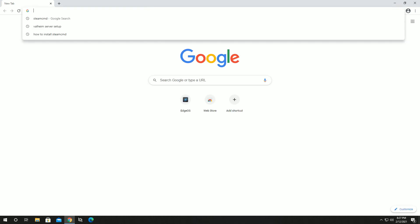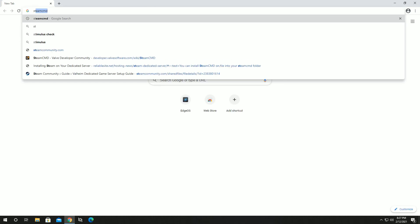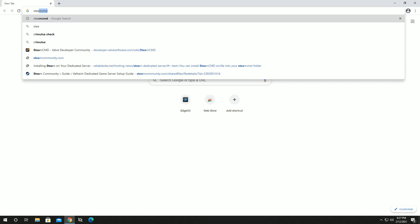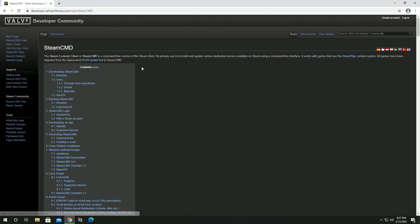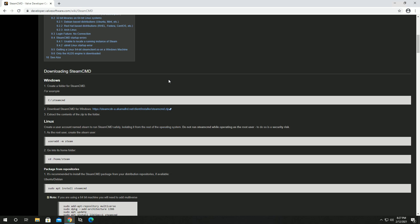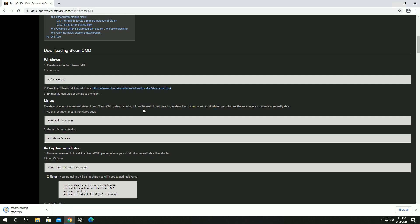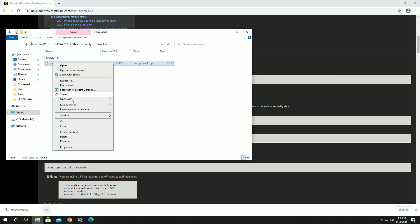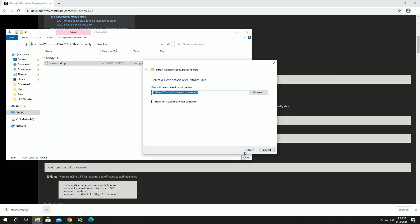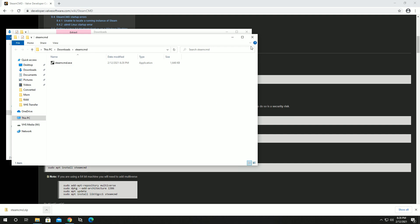The first thing we're going to want to do is go to your web browser of choice and search for SteamCMD - all one word. It should be the very first link: Steam CMD Valve Developer Community. If we click on that and scroll down the page a little bit, we should see a link for step 2 - download SteamCMD for Windows. We'll click that link and download the zip file.